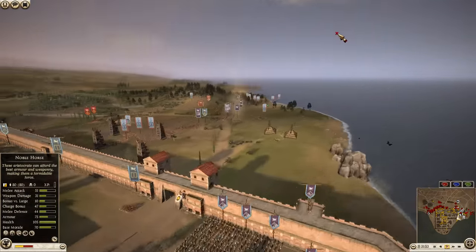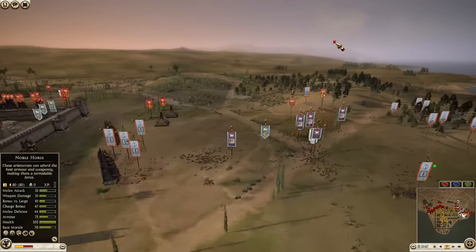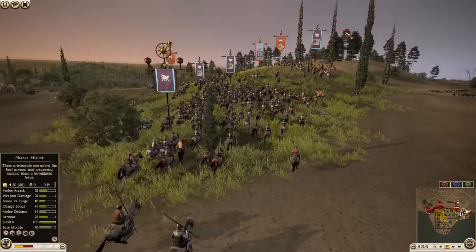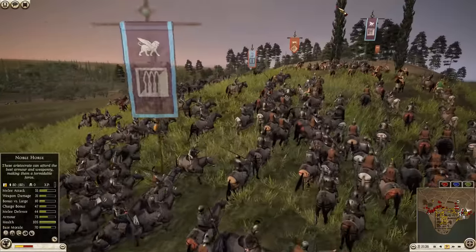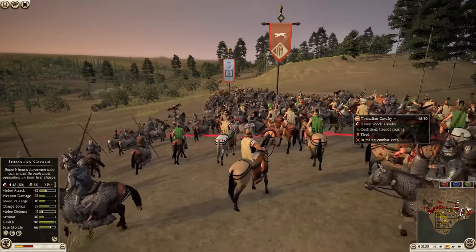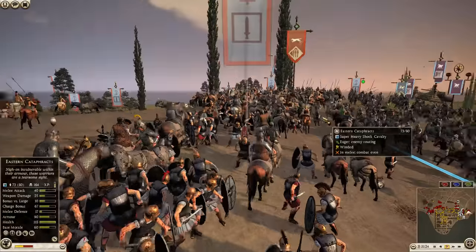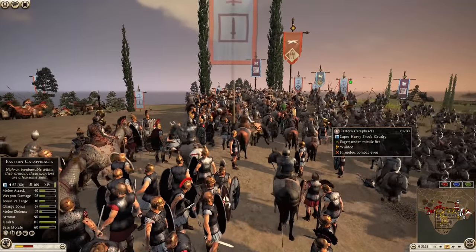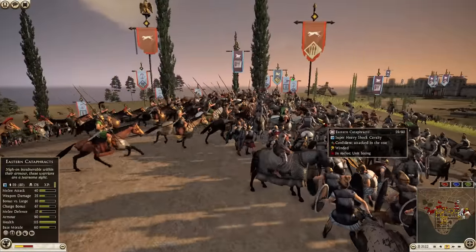Look at this — Parthia hasn't moved out his other cav force yet. That's a tactic you could use: if you sally out, maybe keep a couple cav units in reserve for a sally out later. Players usually expect one initial sally out and then drop their guard. All of a sudden, boom — another cav force sallies out and could potentially catch them with their pants down.